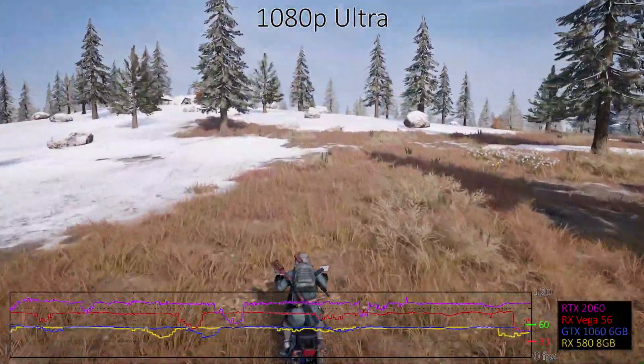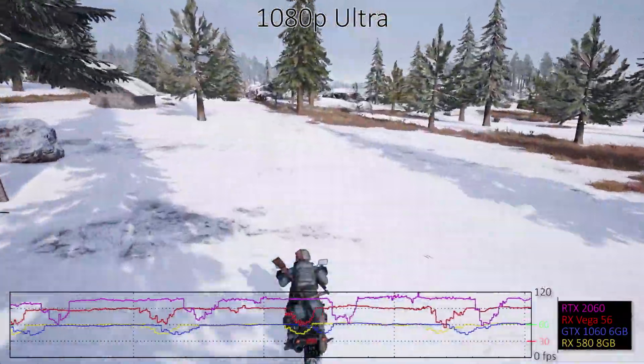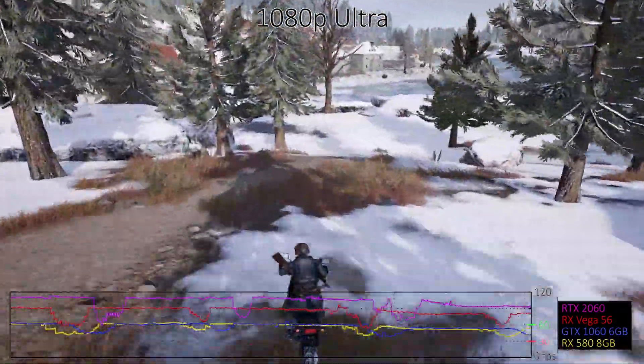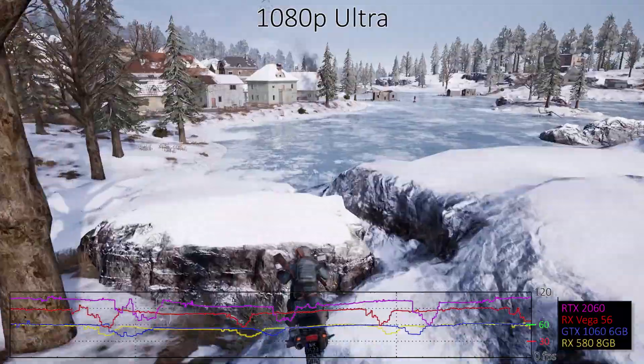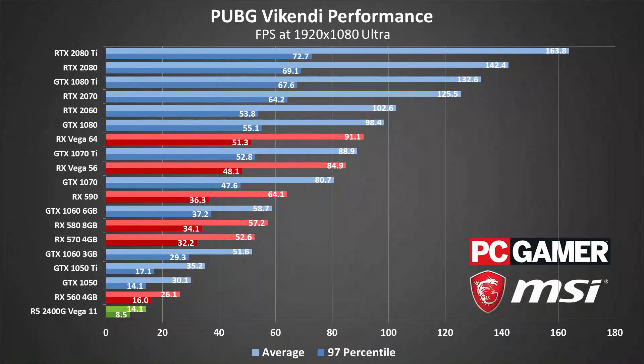Moving up to 1080p Ultra drops performance by 35-40% relative to medium quality. Most mainstream and above cards are playable, though you'd have to adjust a few settings on the GTX 1060 and RX 570 or 580 to hit 60-plus frames per second. The GTX 1070 and above average well above 60 frames per second, but the RTX 2070 and above are needed to get minimums above 60.